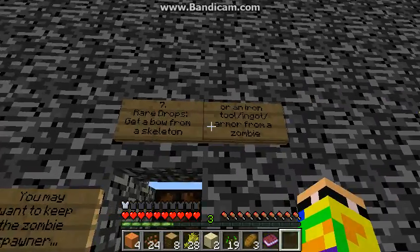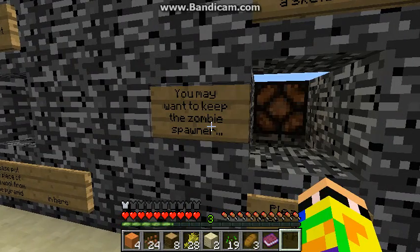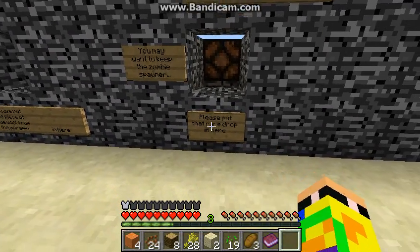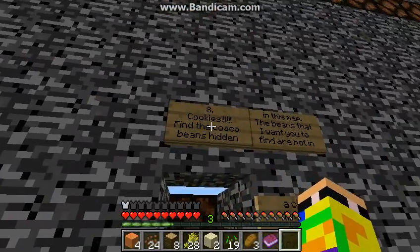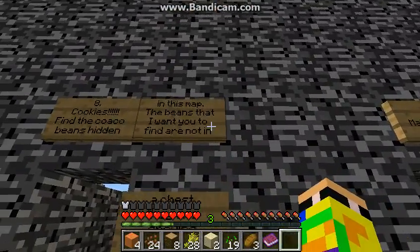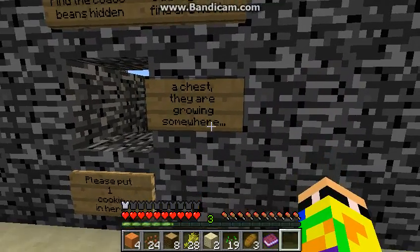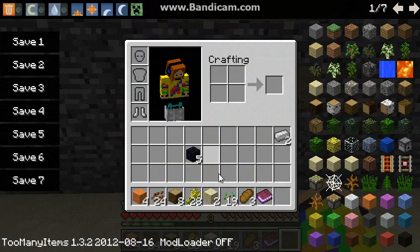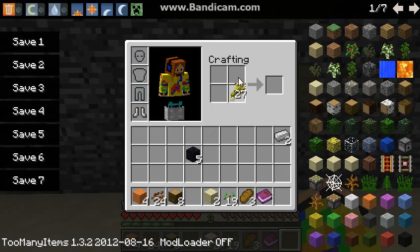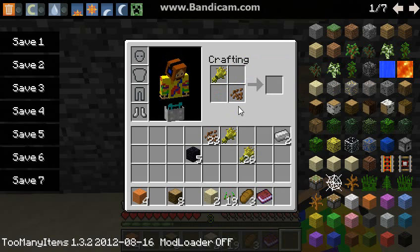Get a bow from a skeleton or an iron ingot from a zombie. You may want to keep the zombie spawner. Please put a rare drop in here. Cookies — find the wheat and cocoa beans. In this map, the beans you want are not in the chest; they are growing somewhere. Please put one cookie in here. How do we make a cookie?